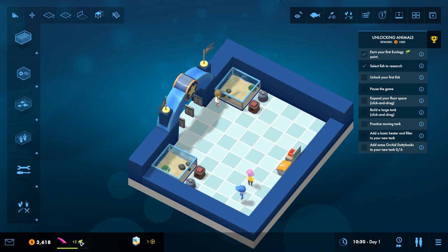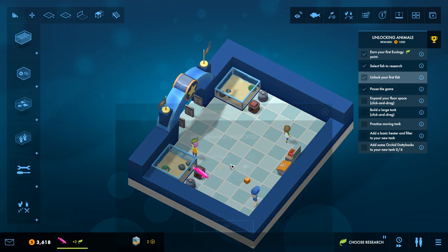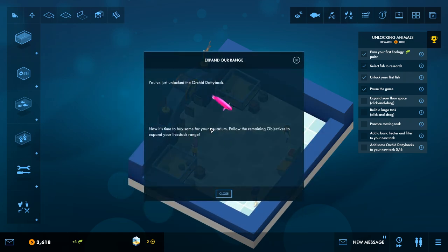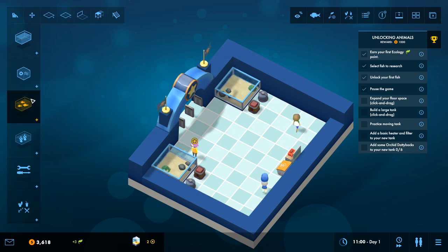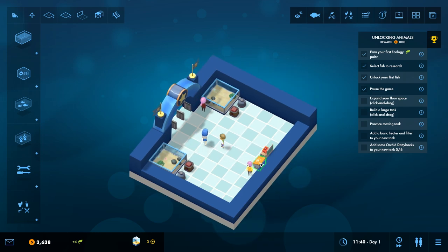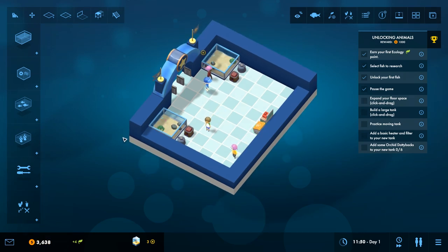We got our second visitor — plus two ecology. It looks like it only takes about three for the first level here. Pausing is one of the next things to do, and we got the orchid dottyback unlocked. Now it's time to add some to our aquarium — we'll throw them into here and one into there. Next we can actually expand our floor space. We have a little bit of money rolling in from these little guys and we can actually add on to our aquarium.